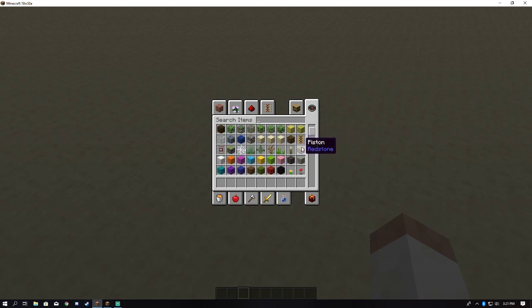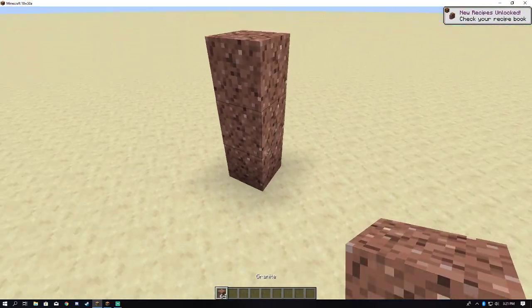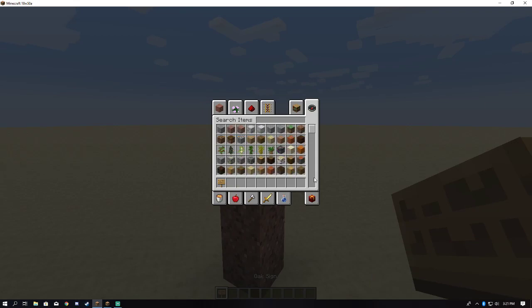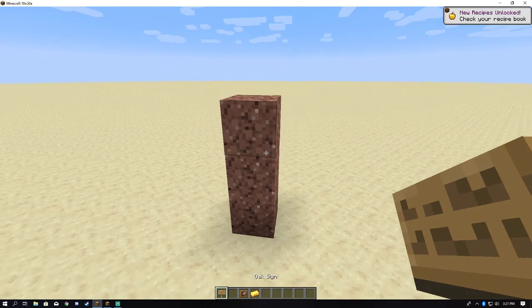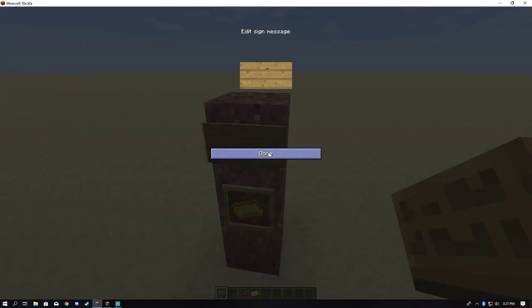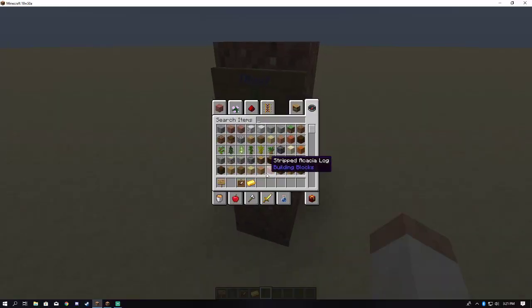So to make a shop, only admins can do this right now. I will have a function eventually that lets players create their own shop, but for now it's only server shops. You can take any block of your choosing and kind of build it 3 up. Now you want a sign, an item frame, and also the item you are going to sell. Let's say we are going to let players buy gold. So first off, place the item frame and put the item inside it.